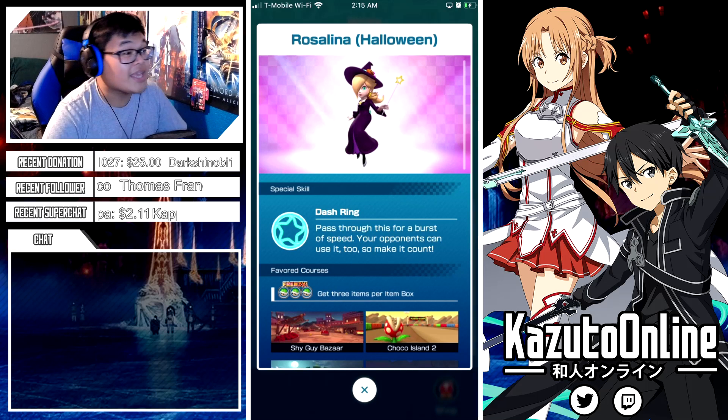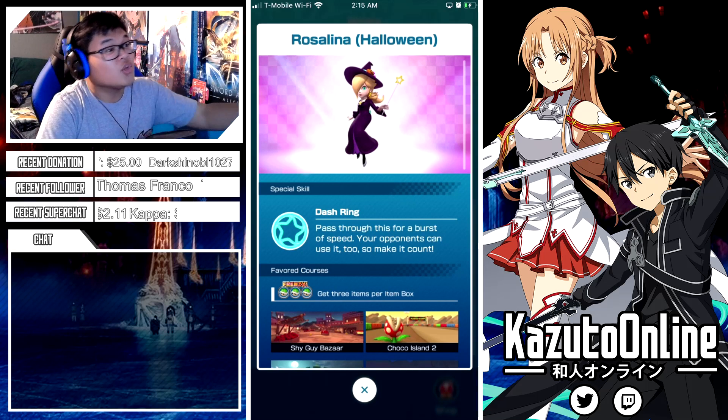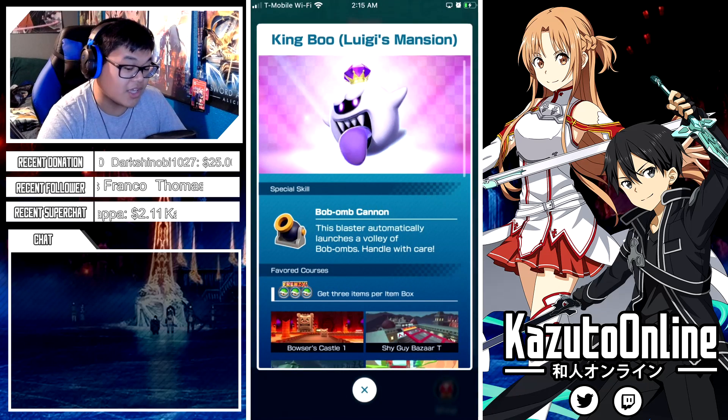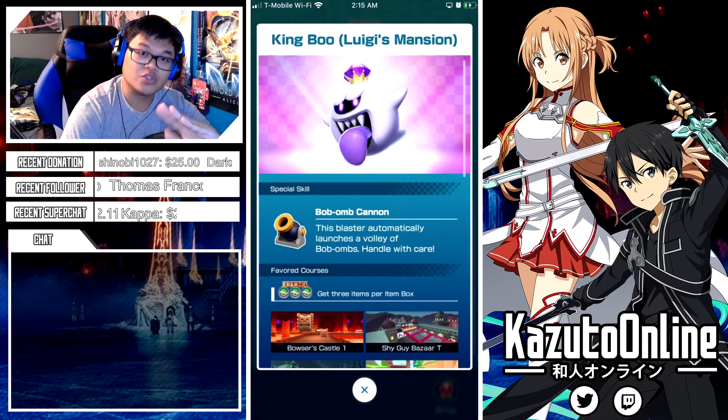If we look at King Boo, he has a volley of bombs — I'm assuming it kind of acts like Diddy Kong's. I only know Rosalina's. I'm assuming it's going to be like the banana barrel but instead of bananas, bombs come out — very deadly, very scary. I honestly don't think Rosalina is really worth going for with the dash ring. I'm not gonna pull on her. Look at her — she's cute, you know, waifu material for Nintendo. But compared to these two, maybe I'd rather get King Boo.